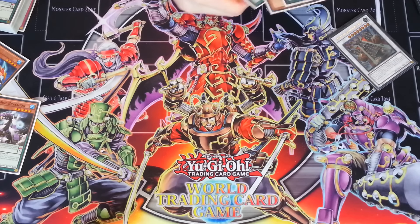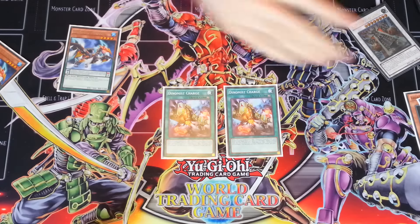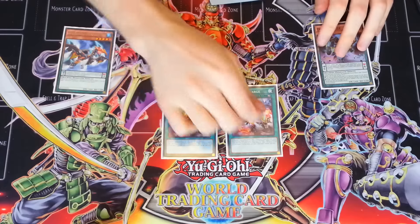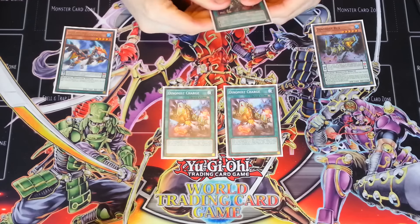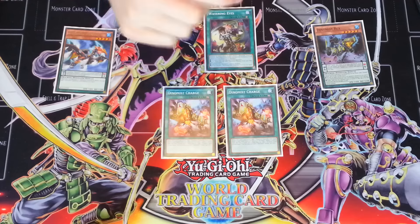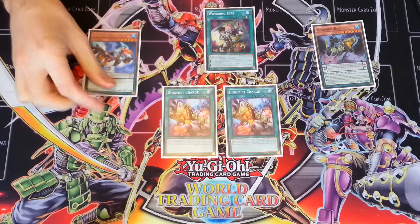The next combo I'm going to talk about isn't actually a Karakuri combo - it's just a regular Dino Mist combo that a lot of people know from playing Dino Mist. If you have two Dino Mist Charges up and you have two scales activated - let's say Terran and Rex - what happens when your opponent Wavering Eyes you, or if you Wavering Eyes yourself, it's actually not just a plus one. The Dino Mist Charge is mandatory - it has to resolve and add a Dino Mist card back to your hand. Whatever the first Dino Mist is that goes to your extra deck each turn, that card will go back to your hand.